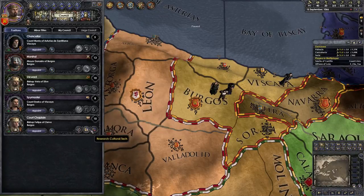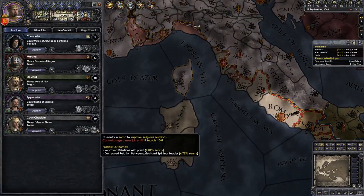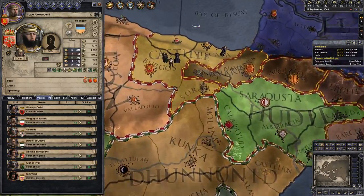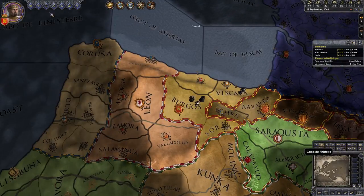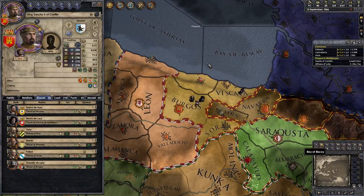For your court chaplain, I strongly recommend sending him to Rome and using the improve religious relations option there. The Pope's opinion of you is vastly more important than it is in EU4. Once you've improved relations with your lords a bit, you might want to send your chancellor to improve relations with the Pope as well, because if he likes you everything's better.